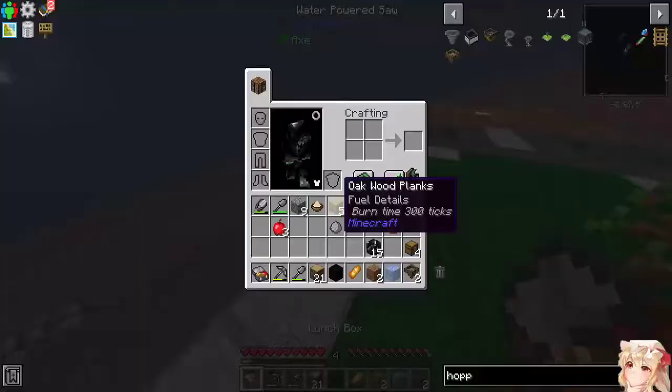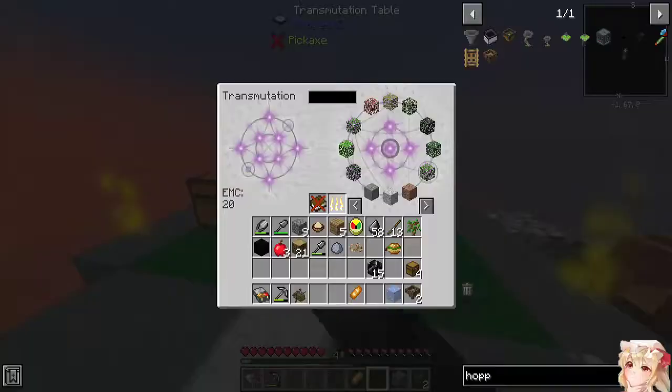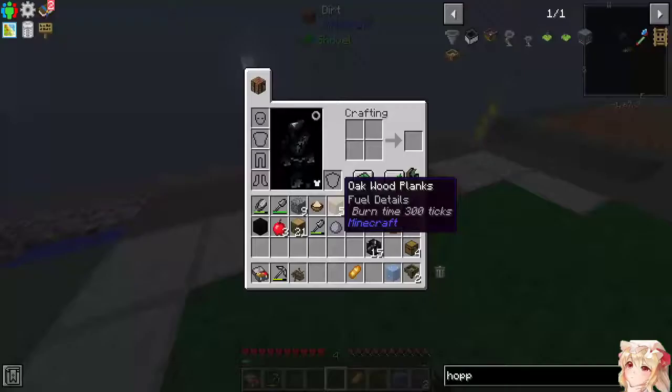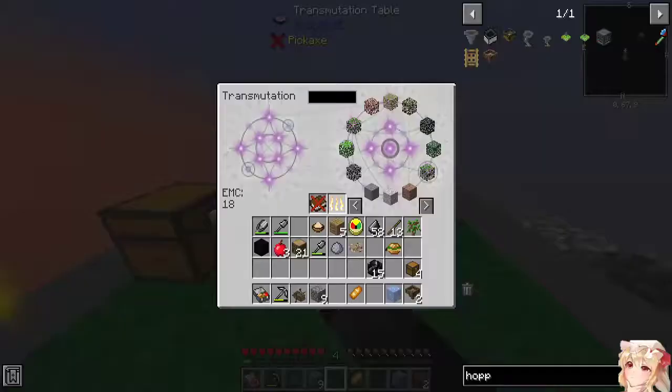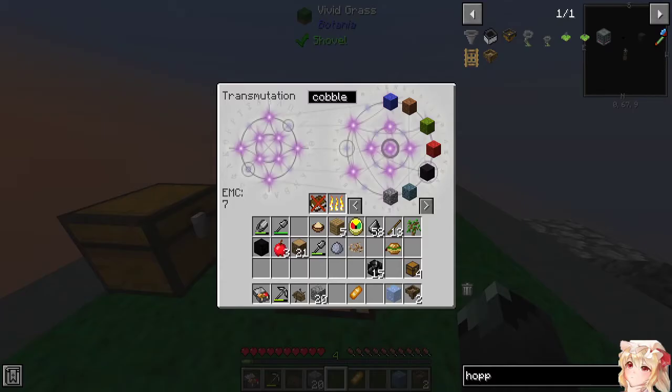One more piece. Let's just grab this real quick. Scrap — get rid of that, we don't need that. One dirt. We got cobblestone — we'll need a little bit more than that though. There we go, that should be plenty. I just noticed we are over time!